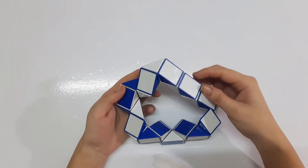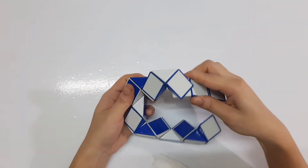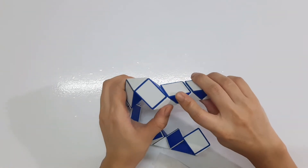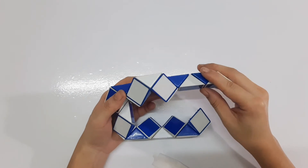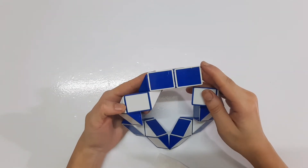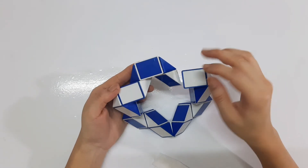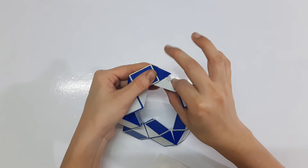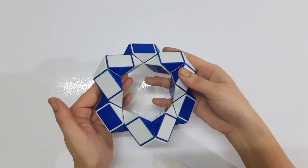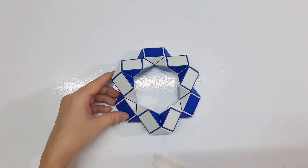Now the white one go to the right, while the next one go to the left, continue, go down, the blue one go to the left, and then go up. So now you have a star. And now the last one go to the right, and then go to the right.